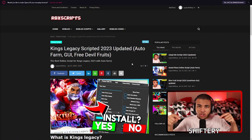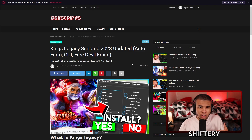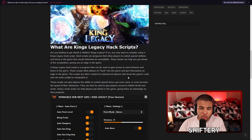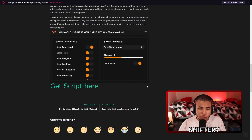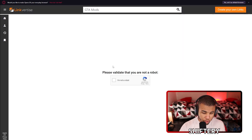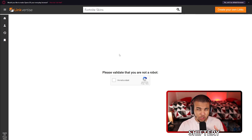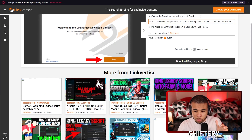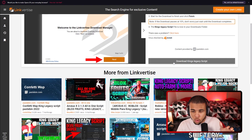What you guys want to do is click the link down in the description below, and you'll find the brand new script. It's going to bring you to an article about King's Legacy and the script itself. Then click on this link and complete the offers. On Linkvertise, click 'I'm Not a Robot.' I had a VPN on, so that's why it flagged me. Complete everything it says. Very, very important — make sure you click on Download.